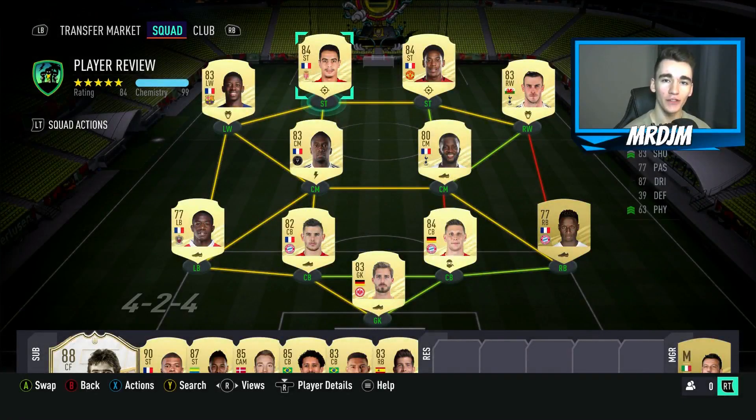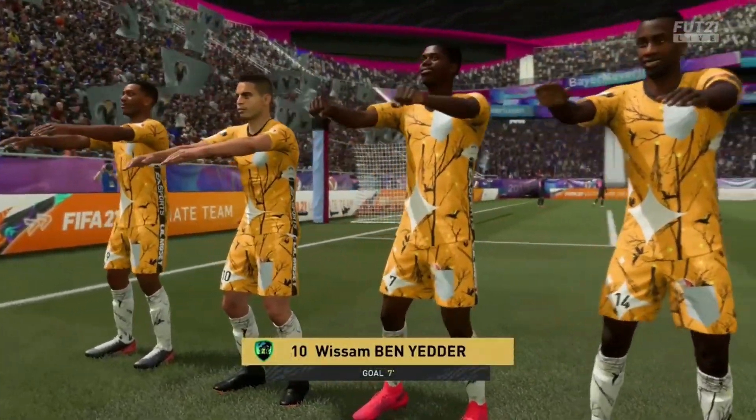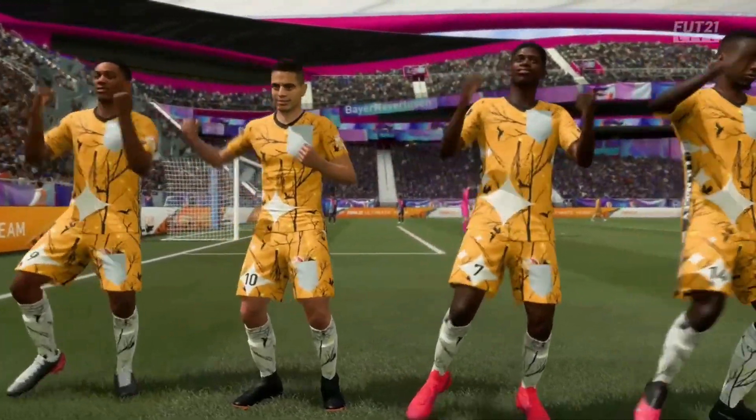Hey, how are you doing? Welcome to a brand new series for FIFA 21 where I'm going to be doing some player reviews. What we're going to be doing is we're going to take two players of a similar rating that cost a similar amount of coins on the transfer market and play a similar position on the pitch, compare them head to head, and see who is the better option for your ultimate team. Today we are comparing the 84-rated Ben Yedder versus the 84-rated Anthony Martial.